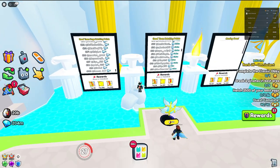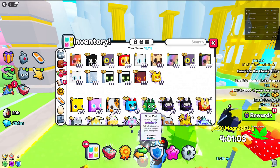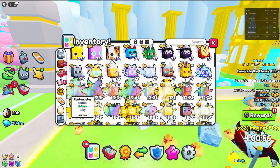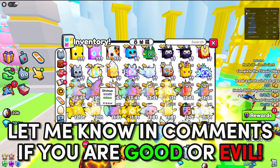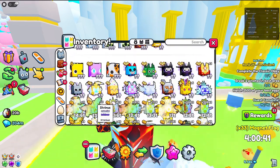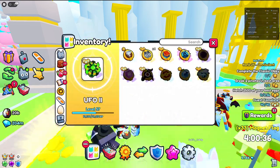The loadouts I'm going to show you apply to both leaderboards. You want to go into your inventory and stack up on the best pets — all of these good/evil pets. Try to get the evil equivalents if you're on the evil side. You don't really need the huge pets, I just have them because they're better, but stat pets are fine as well.